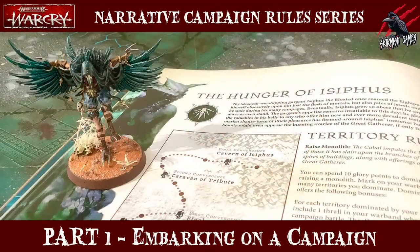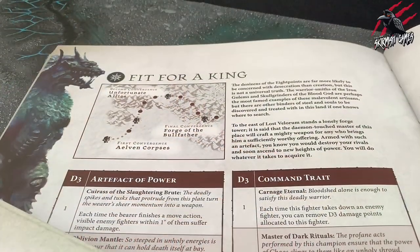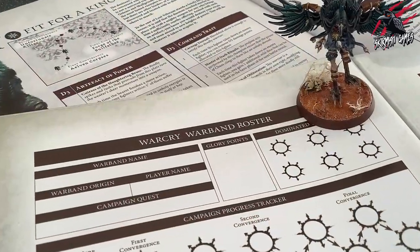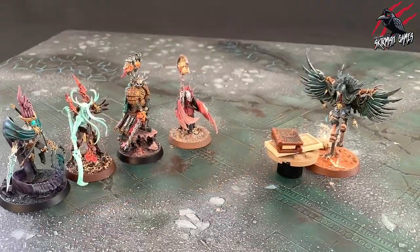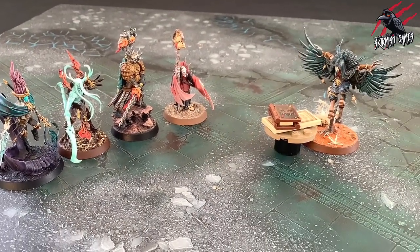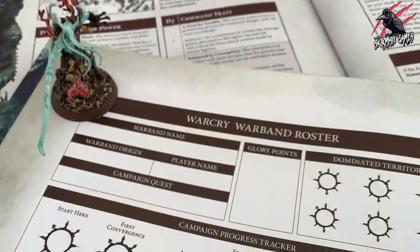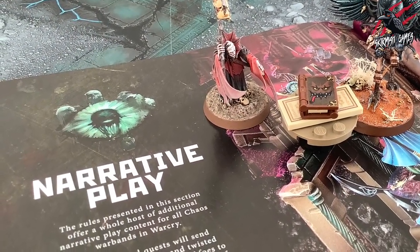In the previous parts of this series we've looked at how to embark on a campaign, choose a campaign quest and had an overview of the warband roster — so now let's get started and look at playing a campaign battle. Once you have chosen your campaign quest and filled out your warband roster you are ready to start playing campaign battles against opponents. You can challenge any player to a campaign battle if they too have chosen a campaign quest and filled out a warband roster. Both players must agree to play in a campaign battle instead of a normal battle.